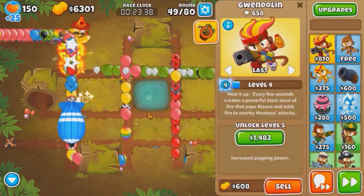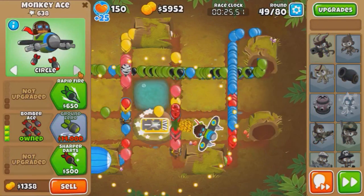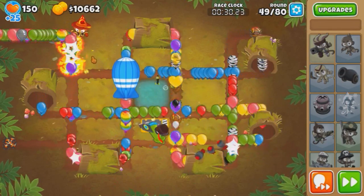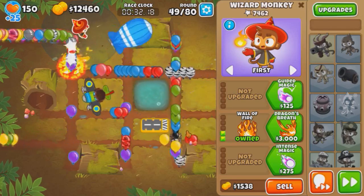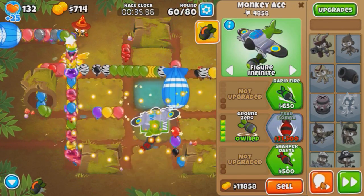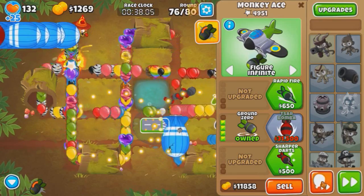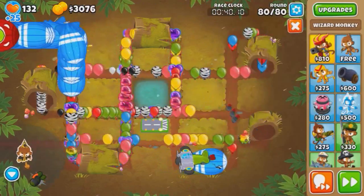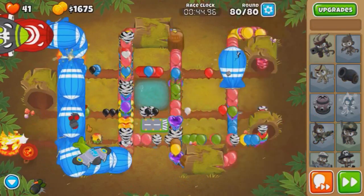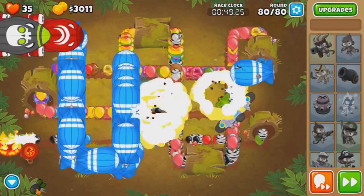So let's go again. Use Gwen again - that's the last time we're going to use Gwen. Get a Bomber Ace here and just wait. Pray that our Bomber Ace can pop these bloons that are about to exit, because we've got to preserve the lives here. Let's go now - all the rounds. And we're going to get an emergency Wall of Fire back here in case we die.